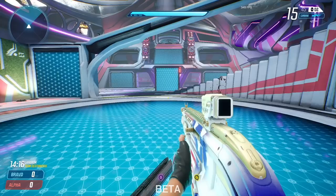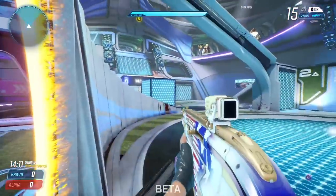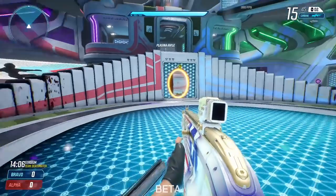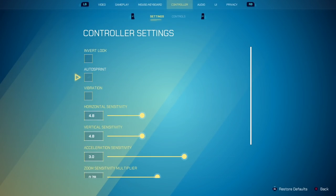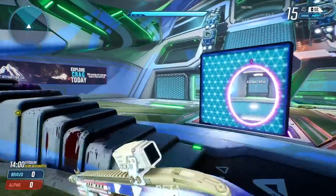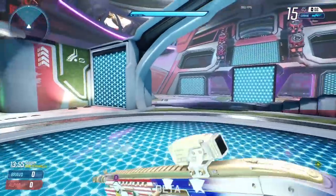Your outer dead zone is how far you have to push to reach your max input — so, for example, for your aim acceleration to actually kick in. So if I had my outer dead zone on zero instead of 0.1, in theory I could never reach max input and I would never have acceleration.